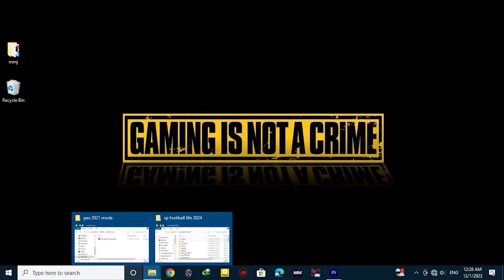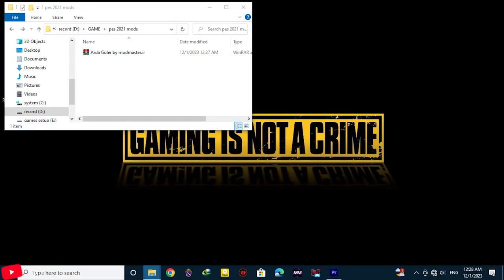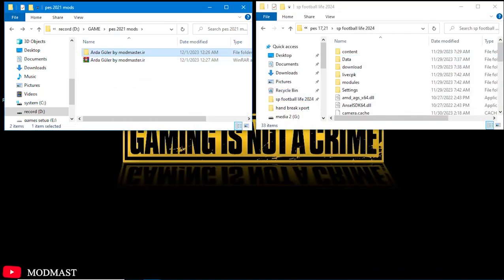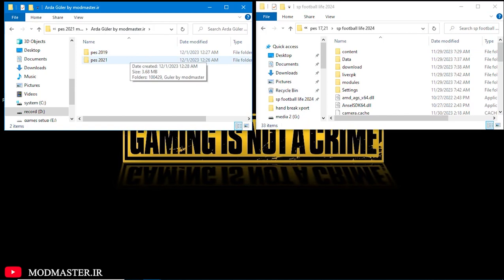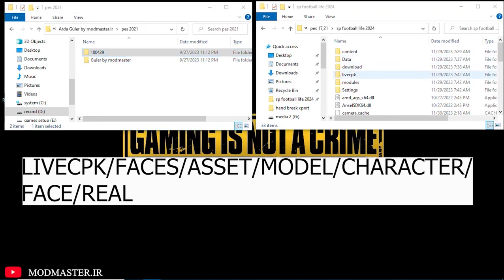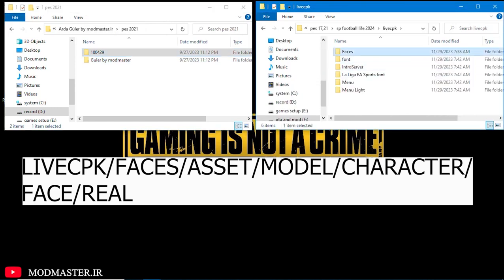So how to install it? So easy. After downloading the file, extract it from the link that I gave you in the description. After that, put it into a folder and transfer all the files inside the folder to this address. And finally, enter your game using the CIDR program and enjoy the changes.